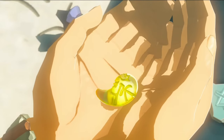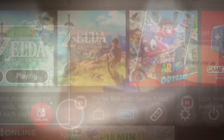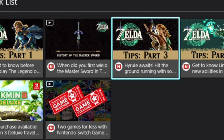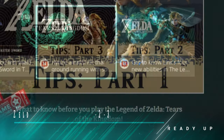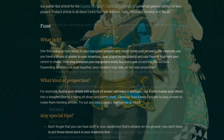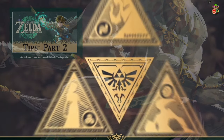First, definitely check out the news section on your Switch. It's a great place for new information direct from Nintendo, even well after this video was published — new events, tips and tricks, story trailers, and maybe even potential DLC information. There's a current series of tips and tricks with three parts: part 1 covers general pointers, part 2 describes Link's key abilities, and part 3 hones in on surface-level tips for beyond the opening hours of the game.